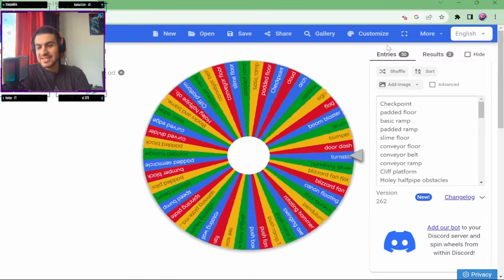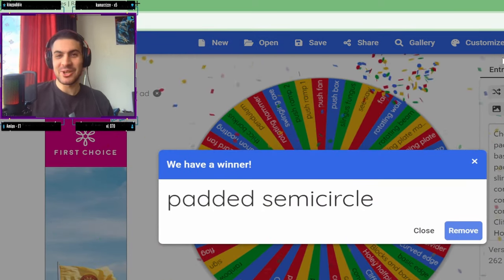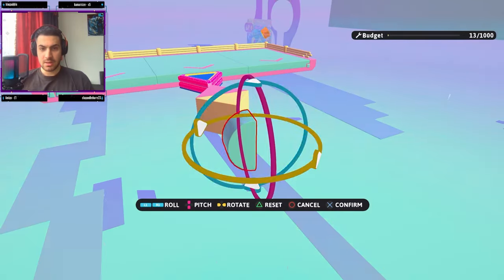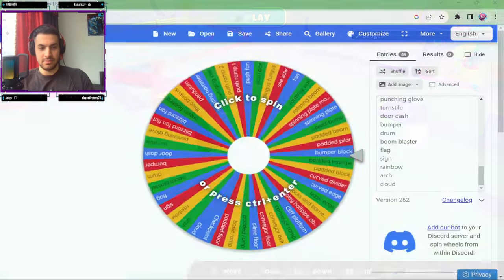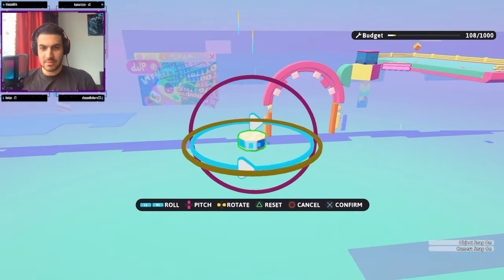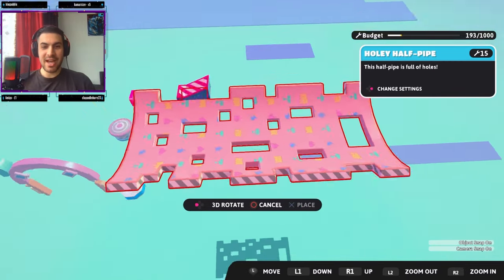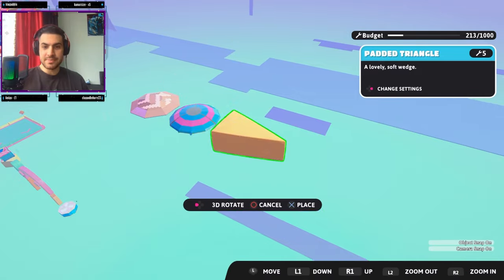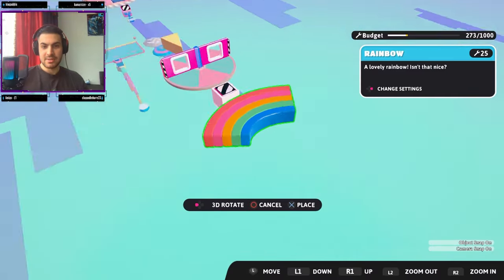Our third object is a Padded Semi-circle. For some reason in this part of the recording my microphone stopped working, so let me quickly let you know which objects were selected while it was down. The objects chosen by the wheel were: Push Box, Arc, Blizzard Fan, Rotating Hammer, Push Ramp One, Drum (or Lily Pad), Poly Half Pipe, Speed Bump, Boom Blaster, Padded Triangle, Rotating Wall, Punching Glove, Rainbow, and Conveyor Belt.